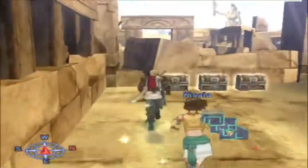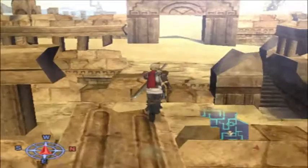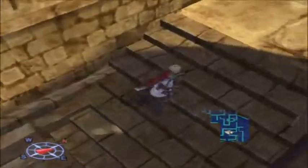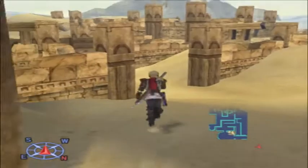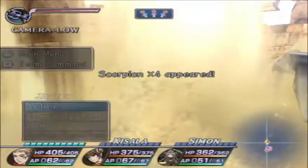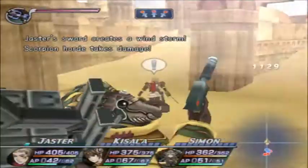Activate the transporter. Jaster now has over 60 AP, so he can use it three times.